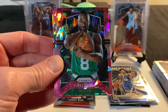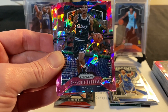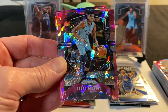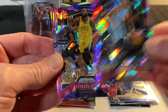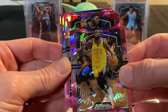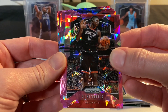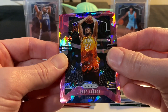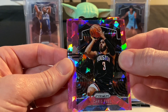Here come the pink ice prisms: Thon Maker, Kemba Walker, Penny Hardaway, Bruno Caboclo — these really sparkle — Draymond Green, Clint Capela. It'd be really nice if they at least guaranteed a couple of rookies with these, but they don't. Rudy Gobert — Mr. Corona — Chris Paul, down to two and it's not looking good.